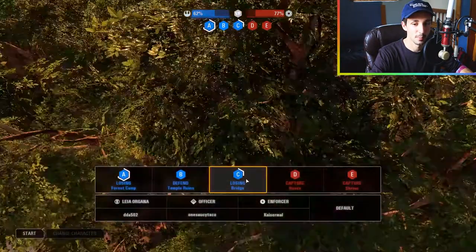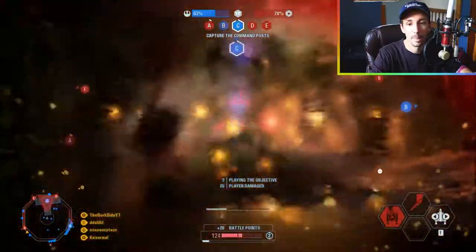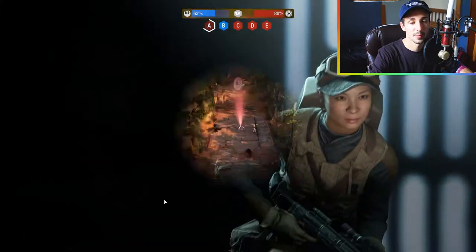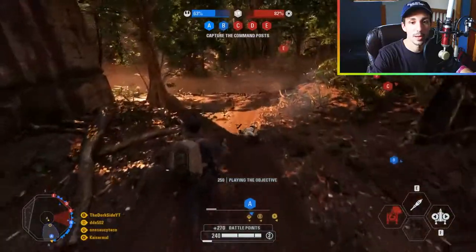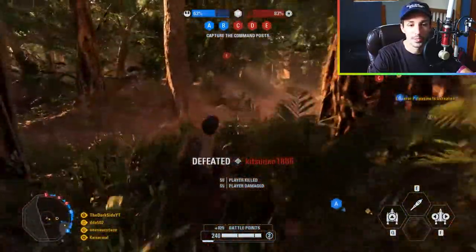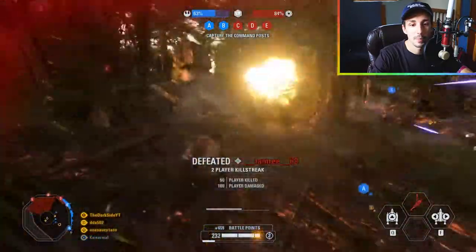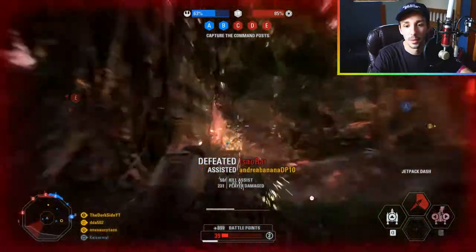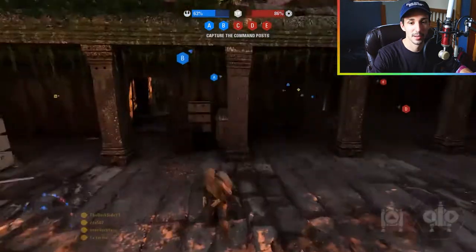We're losing C again. I keep getting killed by these guys — this enemy team is crazy good, working way better as a team than we are. My team can't even take one guy out seemingly. Got one! I at least follow through. Got him, got him, got him. Getting shot in the back — same guy again! Come on team, we can make this comeback, I believe in us!